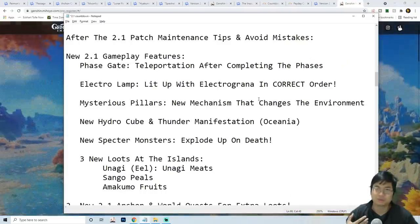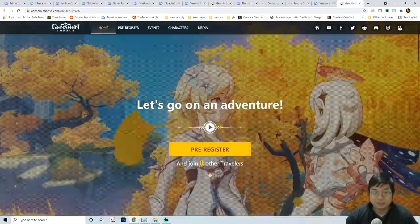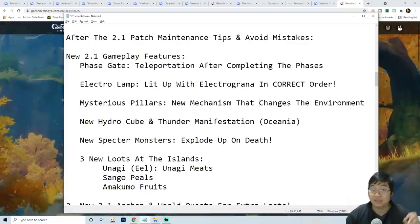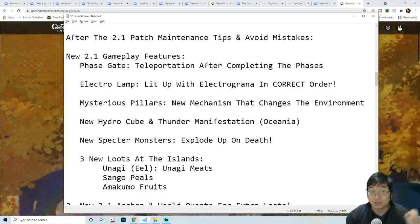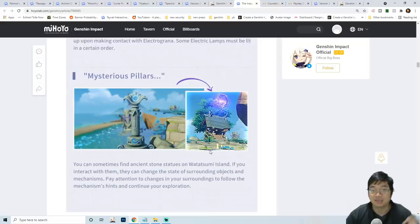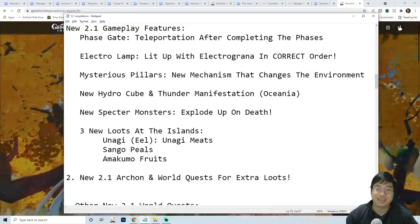After the maintenance, there are new features to explore. The Face Gate is a teleportation device — after completing its rotation, it allows you to teleport. Electro lamps on the new islands can be lit by Electrogranum in the correct order; count the order carefully and you'll get a special chest or reward. There are also mysterious pillars — new environmental mechanics — that when activated react to different phases, light up the environment, change the scope of things, and allow us to solve different puzzles. Be careful with the new Spectre monsters, as they explode upon death and can deal heavy damage.